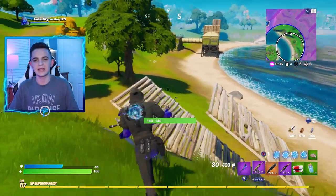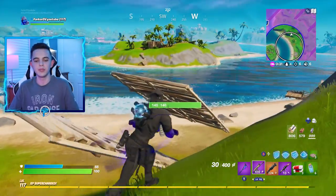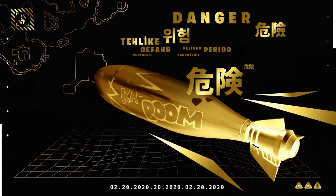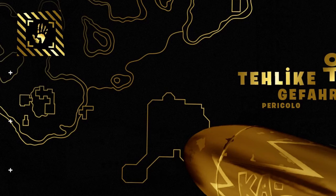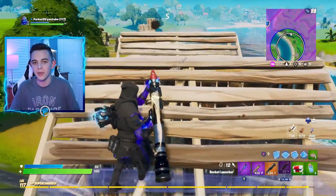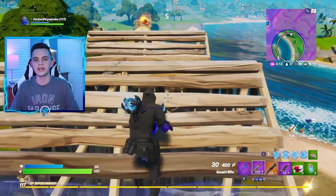The last teaser we received today is huge — you guys are going to be blown away. There's a bomb that says 'Kaboom' on it, and if you take a look closely in the back left corner, that is the Fortnite map. It looks like there's going to be some sort of a nuclear missile that is going to hit the map and destroy part of it, though we don't know for sure the exact location.